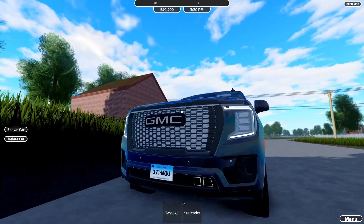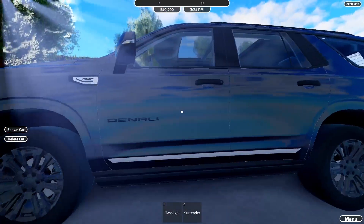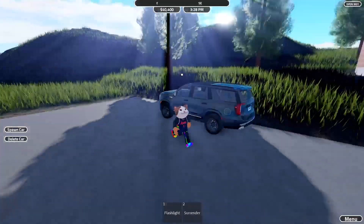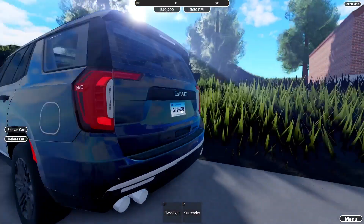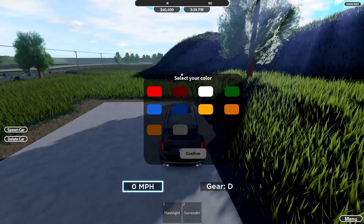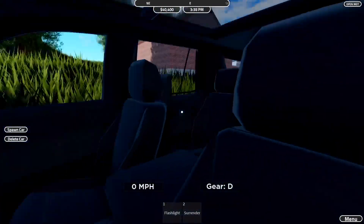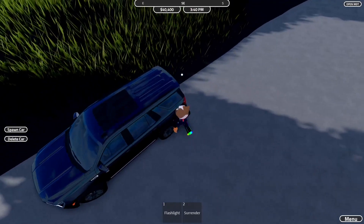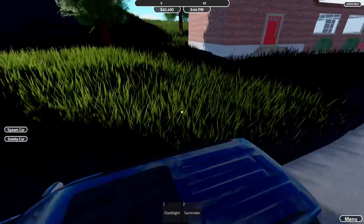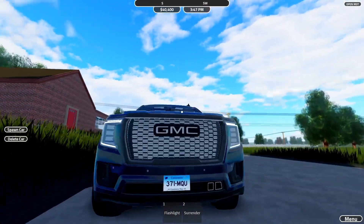Next up is the GMC Yukon. This looks like a car you would use to transport someone, with the huge vent and black wheels. On the inside there's a sunroof and the interior is a bit plain compared to others, but we have back seats as well. I'm going to give this an 8.5 out of ten — one of my favorites in the game for all teams.